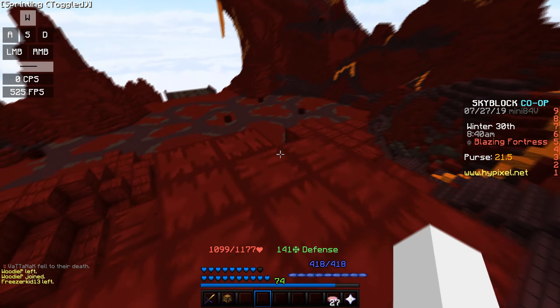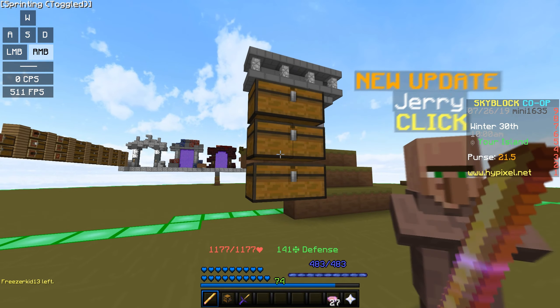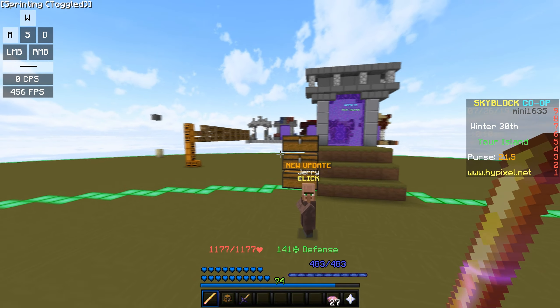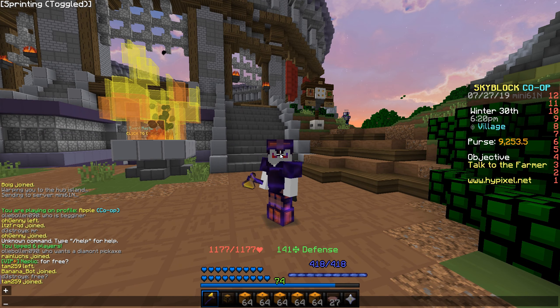That's super useful if you guys accidentally press the drop button. Another really cool feature which Biscuit included: if you have the ember rod in your hand and you right-click it, it actually disables the ember rod ability from working so you don't destroy all of your chests. I think this is really useful because I remember when I was a noob I accidentally destroyed my chest — but with this mod it doesn't allow you to destroy your chests. Another cool feature is that if you're farming pumpkins and your inventory gets full, it actually lets you know that your inventory is full. This feature also allows you to customize any of the settings.